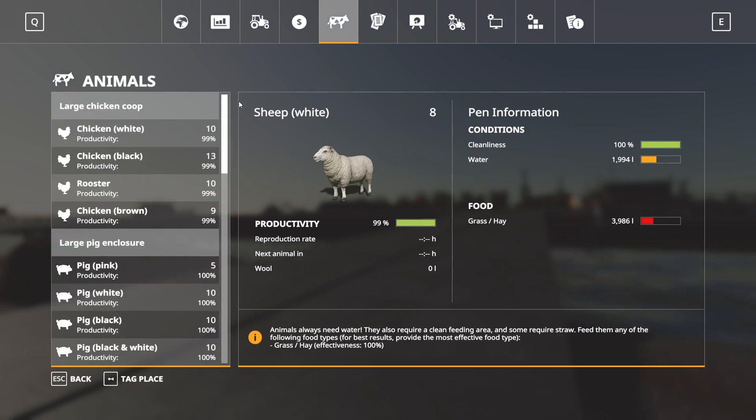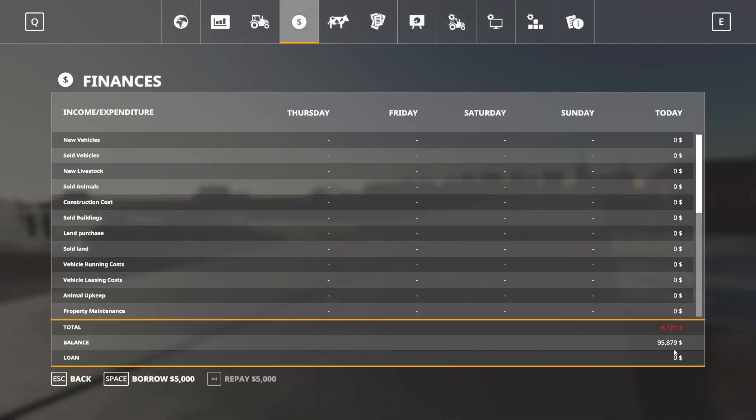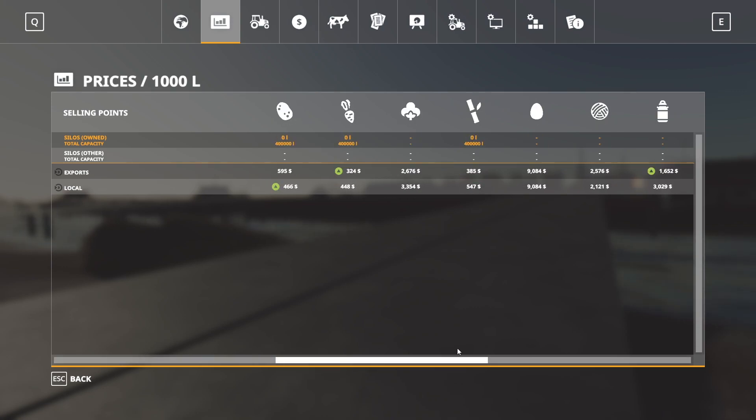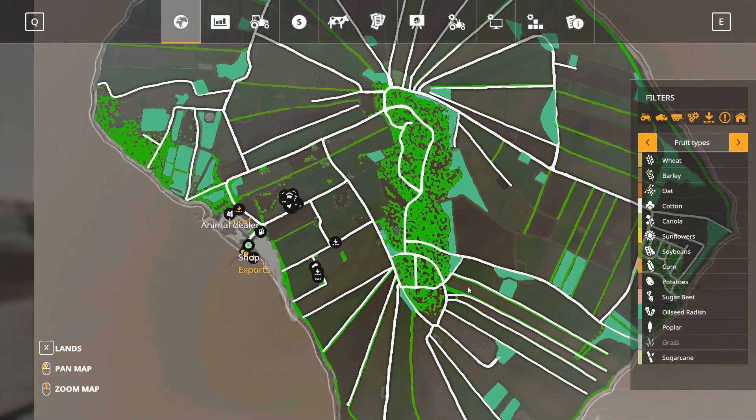Your starting balance is $95,879 — not the usual $100,000, a little different. You have two different sell points: exports and the local sell point. Both take all crop types, so you have two competing prices, which is pretty sweet.